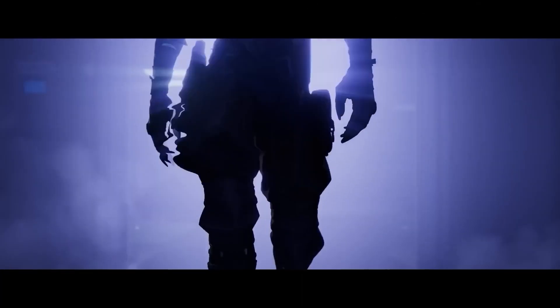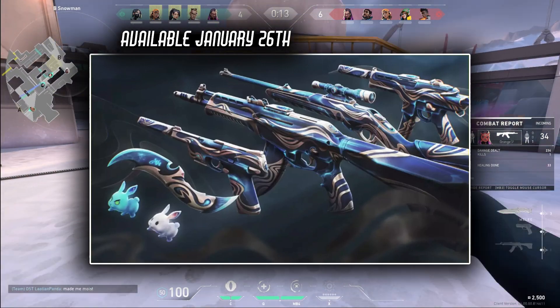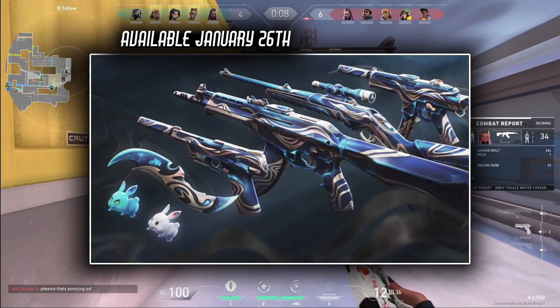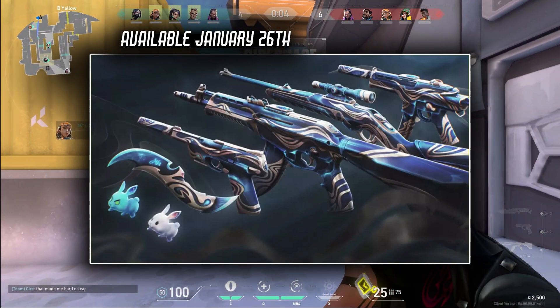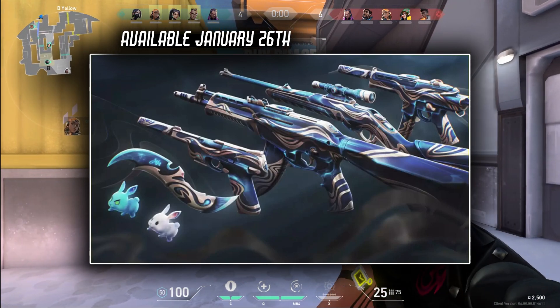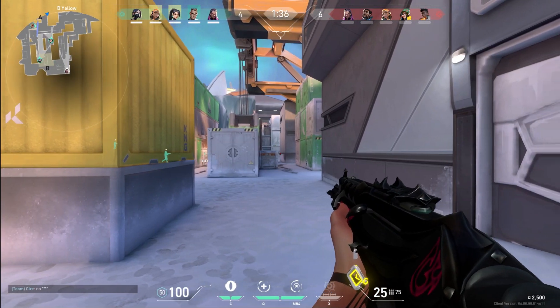So like I said before, this is Valorant's new Luna bundle in commemoration of the Year of the Rabbit, so you're going to see a lot of bunny and rabbit inspired stuff on this skin bundle. This bundle includes skins for the Vandal, Specter, Marshall, Ghost, and a brand new melee — definitely not bad picks. The skin bundle does actually look pretty clean.